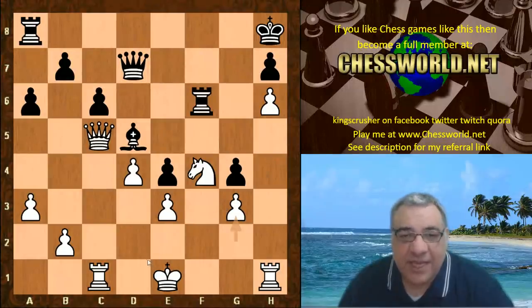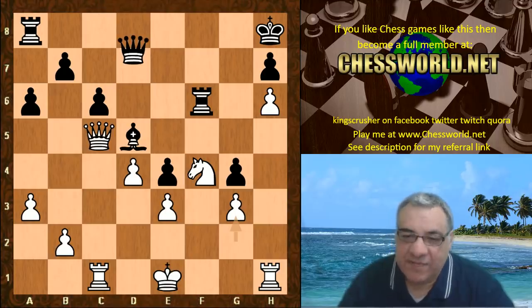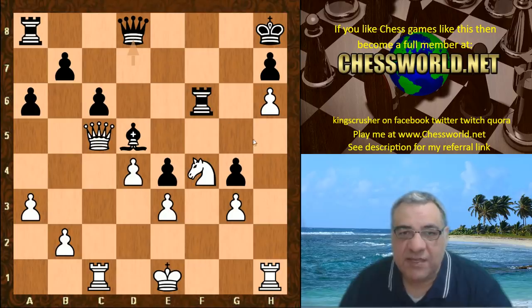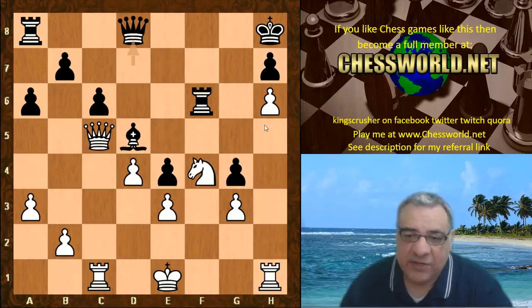So g3 - okay, the king hasn't got g3 to play with - but the king might have other ambitions later for puncturing through black in the endgame. Entry points into the black position is a consideration for the king later, because we can observe the dark squares have been weakened - the king needs to walk on dark squares later. Being aware of entry points into the black position is very important here.